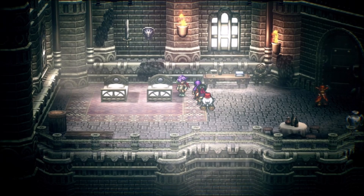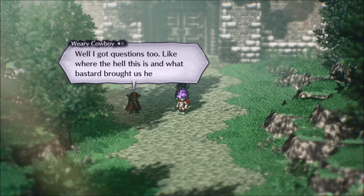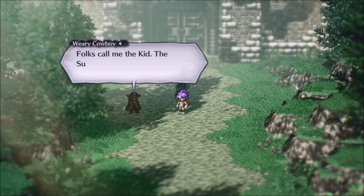Also, choosing Sundown will allow you to skip the fight with Misaru, because, as they say, you don't bring a gun to a fist fight. But not only that — Sundown is arguably the most useful of those characters, because once he gets to level 16, he can pretty much just win the game by himself.